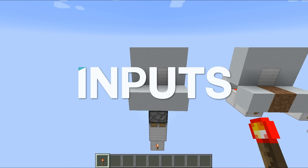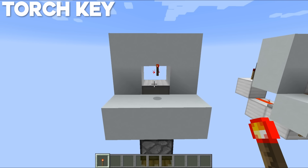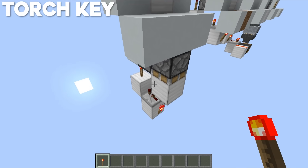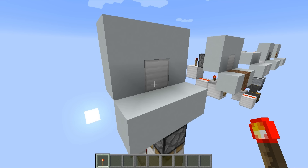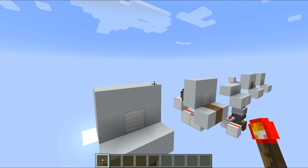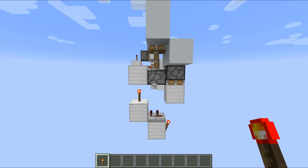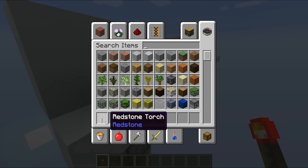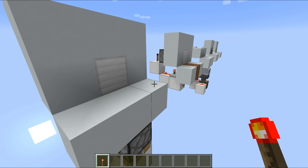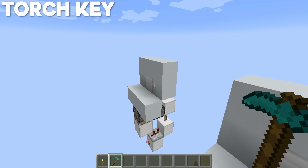Input number one is something you've probably seen on my channel before — the redstone torch key. The idea is you place down a redstone torch, that extends a piston which then extends another piston and breaks the redstone torch, meaning you can use it again, but also you get yourself a redstone output which you can run into some form of hidden door. Massive positive: look how simple that is. The negative is you have to carry one of these with you — if you don't have one you're going to have to break into your own base.